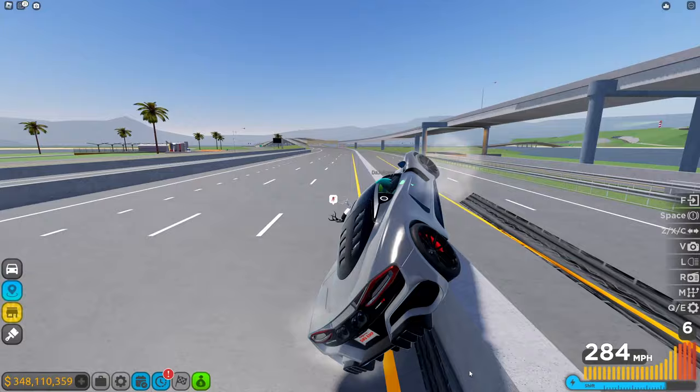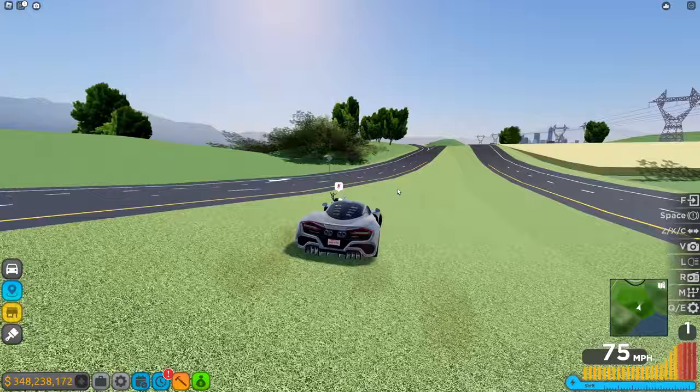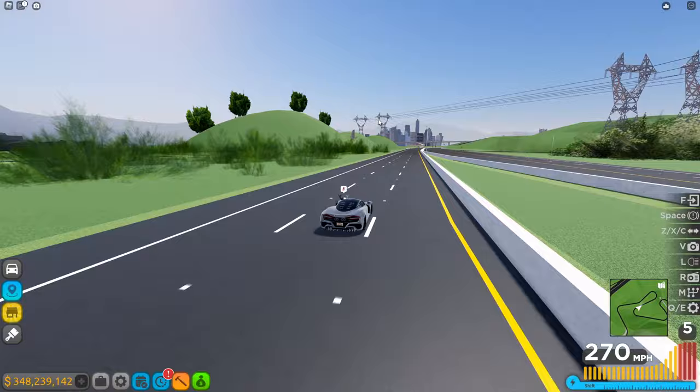I did this test earlier and obviously I would never crash during testing, because it would mess up the times. One lap from one end to the other takes two minutes, and without crashing at all you can do 30 laps in one hour. Every lap from one end to the other gives 25k cash, which is a lot for just driving from one end to the other.